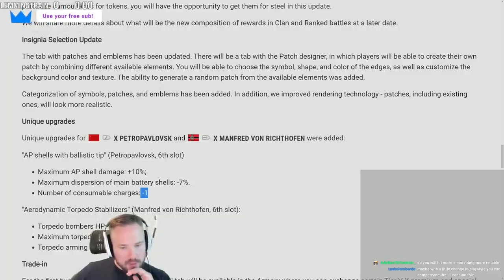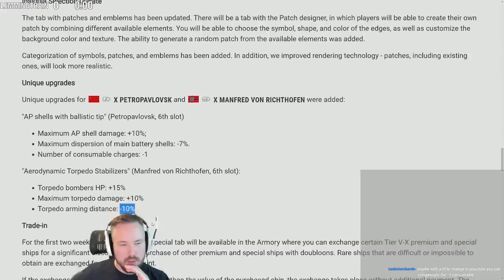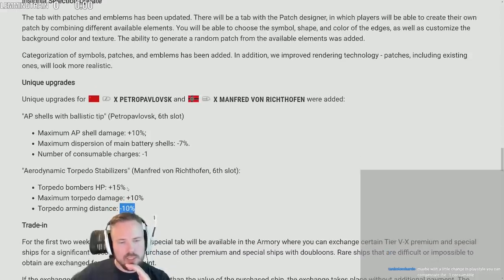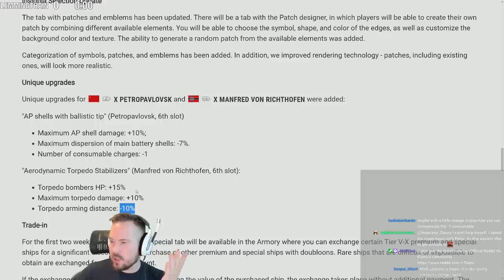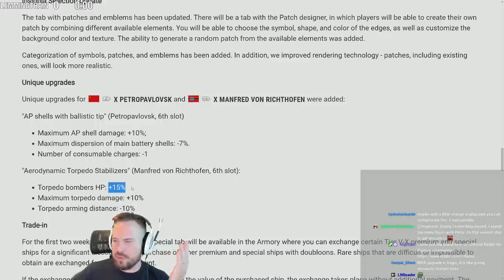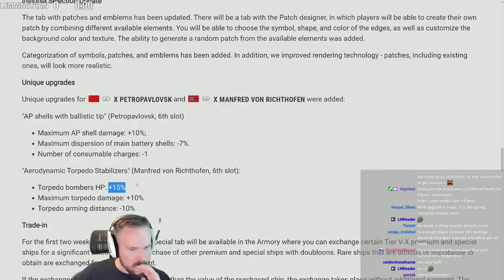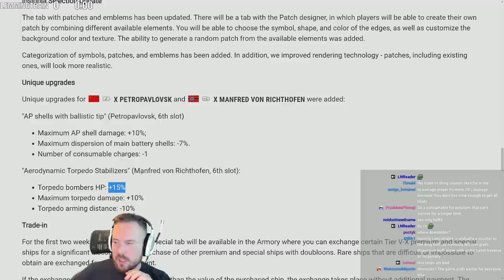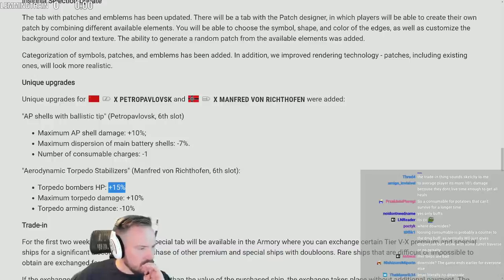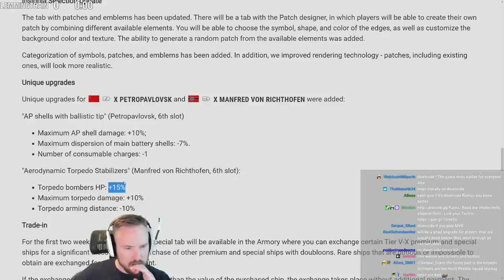Aerodynamic torpedo stabilizers for torpedo bombers: HP +50%, torpedo damage +10%, torpedo arming distance -10%. Wait — isn't that just buffs? There's no downside! Less arming distance — that's good. 10% damage — that's great. HP +15% — that's fantastic. It's a carrier upgrade, I guess. Where's the downside? No downside — interesting.